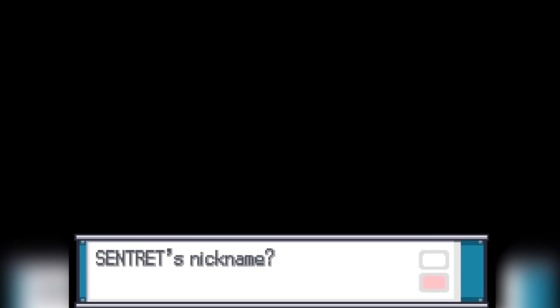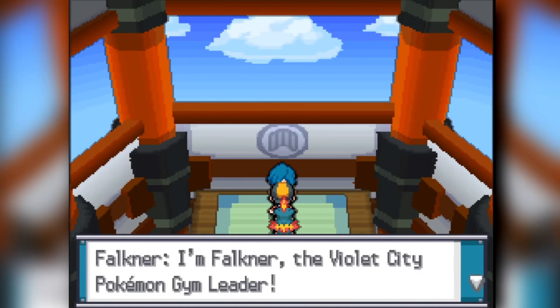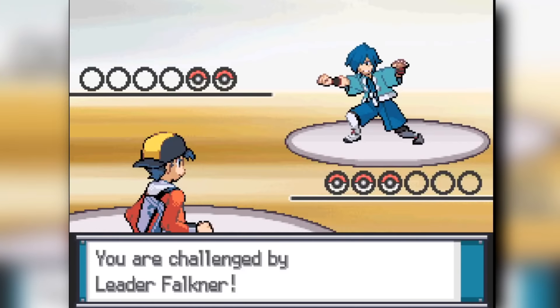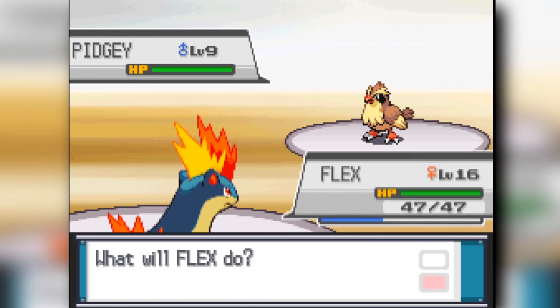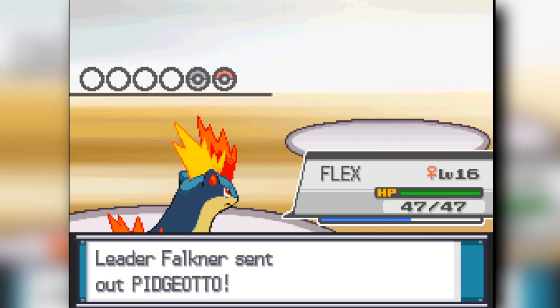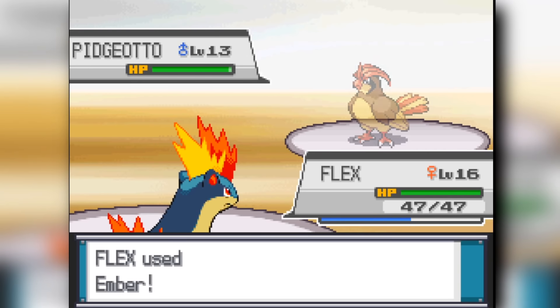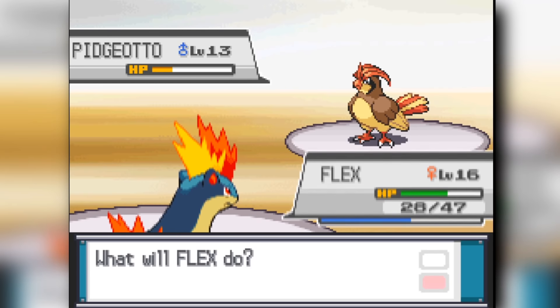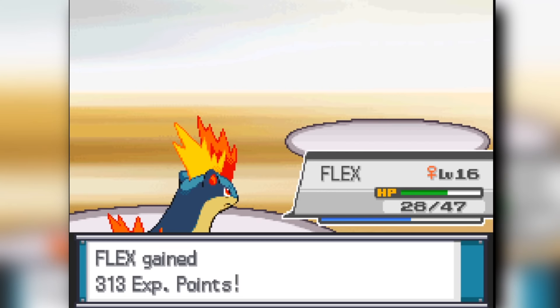Going into Falkner's first gym, we're going to clear through that pretty easily. We're at level 16 for the gyms, so I'm rushing through it a little bit. Falkner is actually going to be pretty easy. We're going to Ember down most of his Pokemon and beat down Pidgeotto as well. Quick Attack is also a Generation 1 move, so free plays. We beat down our first gym pretty easily — my starter is going to claim a lot of gyms for himself.